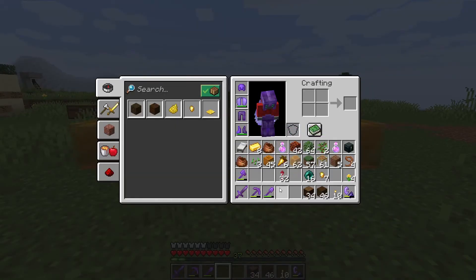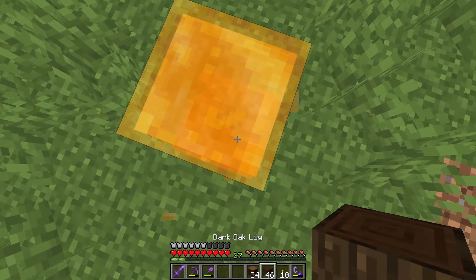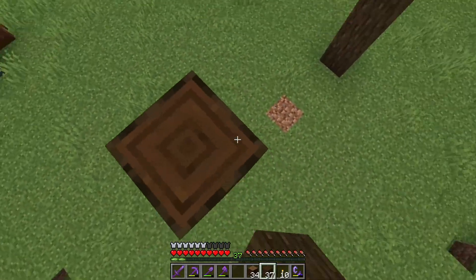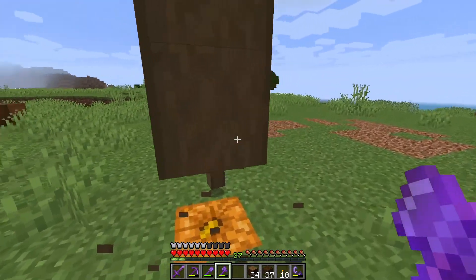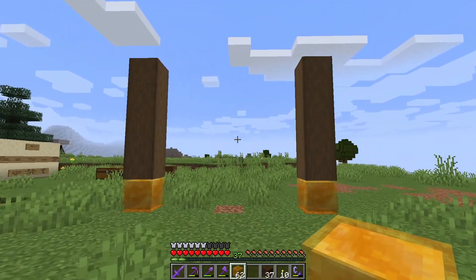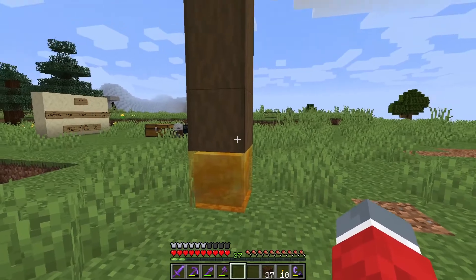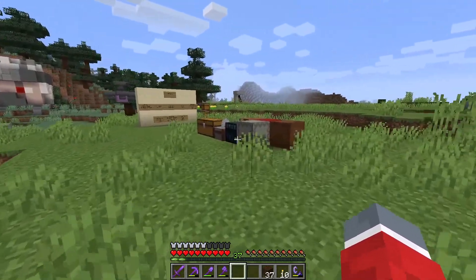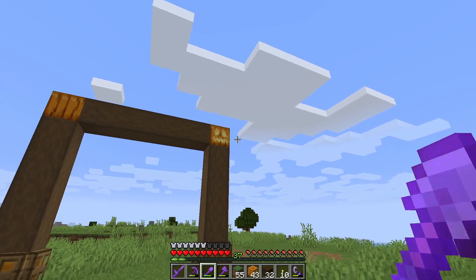We have two honey blocks — I kind of want to have those like that — and we're gonna put some jack-o-lanterns under them for light. I kind of sketched this out in creative already, but I'm improvising on the spot as well. We have a nice five-block gap in between these and we're gonna put some wooden pillars here. I usually don't show builds like this on camera, but maybe you guys will enjoy it — especially when starting a big project like this. How's that looking? That looks like a pretty cool entrance.